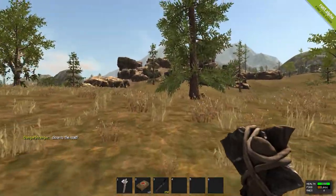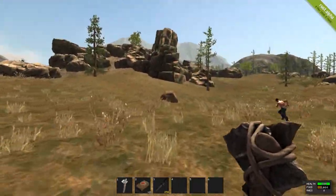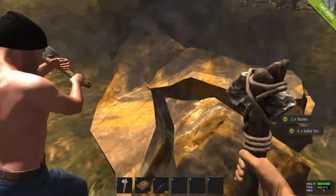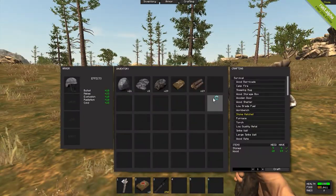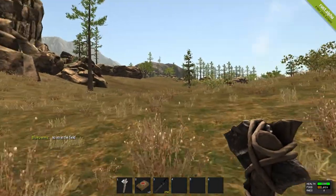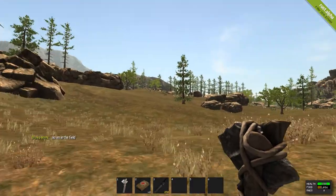You won't always meet friendly people like that — they'll try to kill you most of the time. So I've got some stones. To refill my food I have to find an animal. There are pigs, deer, rabbits, chickens, bears and wolves in this game.